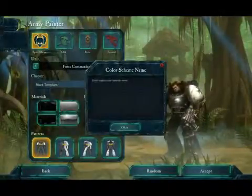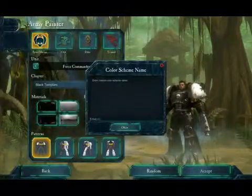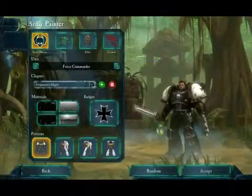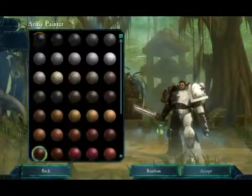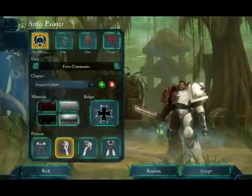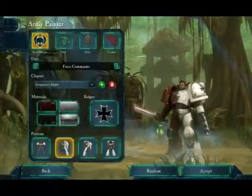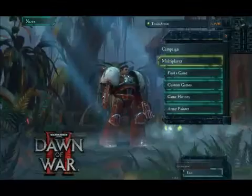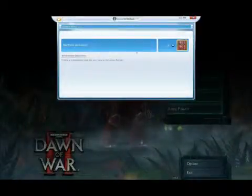The first and easiest one you can get is called Red Ones Go Faster. What you have to do is just go to multiplayer and go to Army Painter like you just saw, and you'll customize the color and look of an army — it can be with any faction. Just click the green plus sign, enter a name, pick whatever pattern and colors you want. In fact, you can just leave it default, enter a new name, and you'll get the achievement. You get it in less than a minute, so just click accept and there we go — Red Ones Go Faster, your easy 5 points.